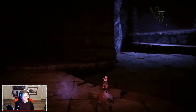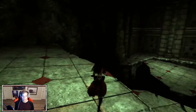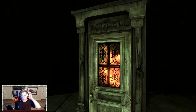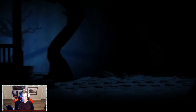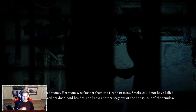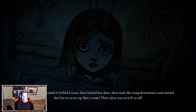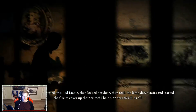What is this? House. Memory. Does the door count as the house memory? I'm going to just assume it's the door. Lizzy hated locked rooms. Her room was further from the fire than mine — smoke could not have killed her. She never locked her door, and besides, she knew another way out of the house out of the window. Someone incapacitated or killed Lizzy, then locked her door, then took the lamp downstairs and started the fire to cover up their crime. Their plan was to kill us all.